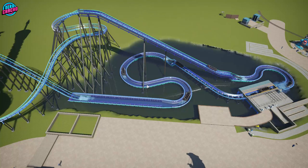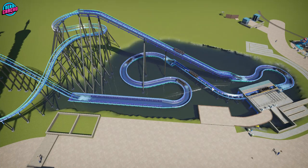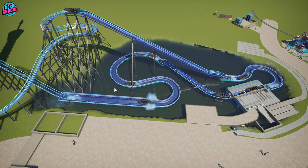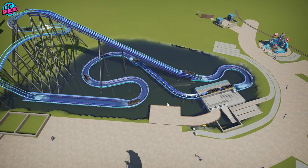Then you've got the water section that meanders its way back round into a final brake run — a block brake run, but in Planet Coaster it's just drive tyres and stuff. And then there would be some kind of story, elements, or theming going on in this area just to bring it to life a little bit.